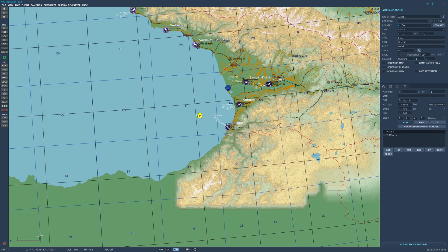The first thing I do is rename it, because the default is Aerial 1, Aerial 2, and so on — it gets monotonous and you have to figure out what is what. So let's call this one Overlord. For the group name I'll put Overlord, and for the pilot name, Overlord 1.